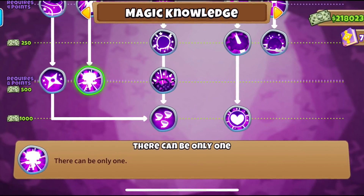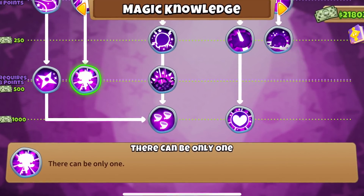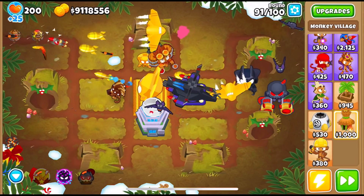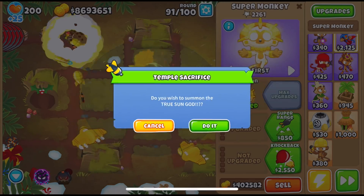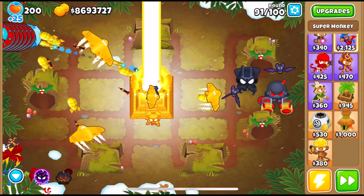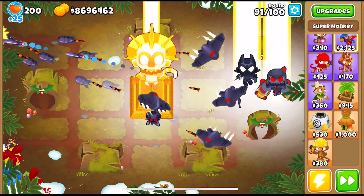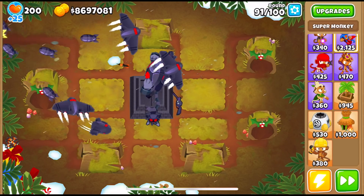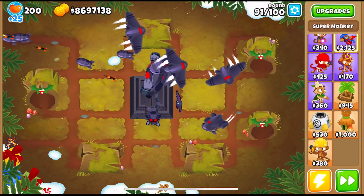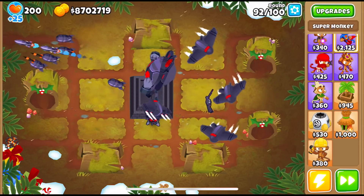The first one is There Can Be Only One, a knowledge from the magic tree which unlocks the Vengeful True Sun God. The VTSG is by far the strongest tower in Bloons TD 6. If you guys want to go for your highest round, you're grinding for an achievement, or you're just having fun in free play, this tower is something that you must have. It easily goes into round 200 by itself with a little bit of support, and is crucial to those highest round record-breaking runs.